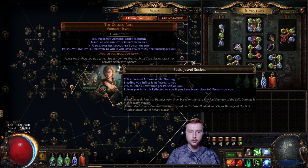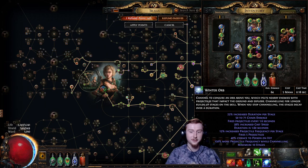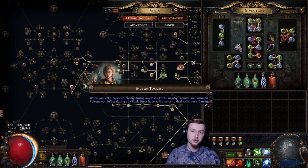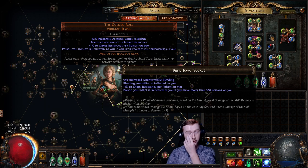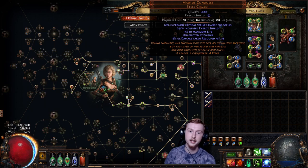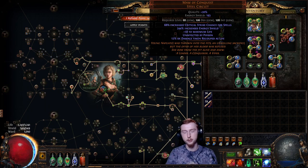However, the Golden Rule typically works fine alone, because we simply don't do that much damage with Winter Orb. The problem is this Proliferation — when it proliferates, it counts as us poisoning, not our minion. Meaning when it proliferates, it will reflect to us from the Golden Rule. So we have to get Unaffected by Poison. We can't be immune to Poison or we wouldn't get the Virulence Stacks — so we need Unaffected by Poison. This is one source of it: the unique helmet Maw of Conquest. Otherwise, this item is pretty much completely useless for our build — we get some life and the Recoup, and that's it.